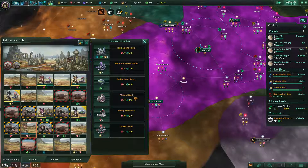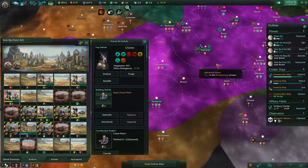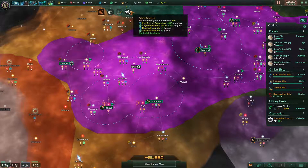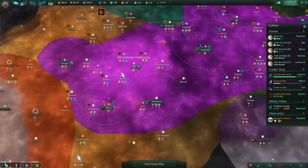Build another one over here and upgrade to the power plant as well. We at least have something. What did we get? More red crystal capacitors as well as regenerative hull tissue.